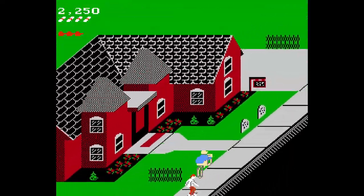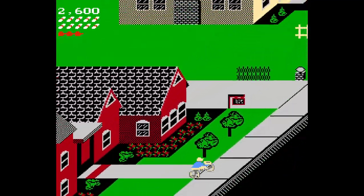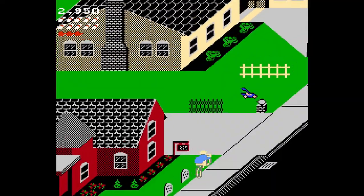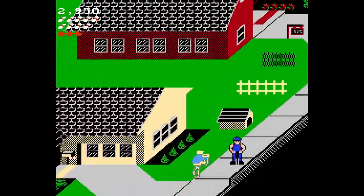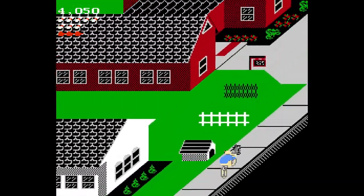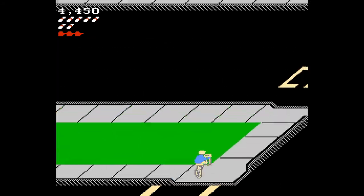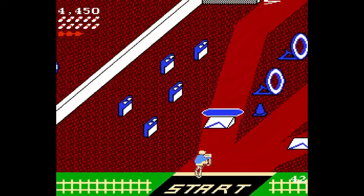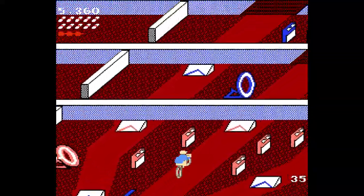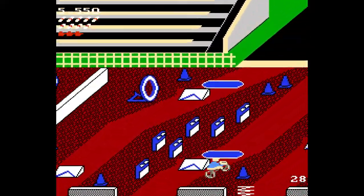The second trick is knowing when to throw the papers, and typically this house isn't too bad. Throwing the papers all depends on your speed. What I like to do is constantly hold the up on the D-pad so he's at full or maximum speed. For those upside-down L-shaped houses, you want to throw it pretty much immediately as you get to the sign there, and just hold up — otherwise the trajectory won't propel the paper to the correct location. I'm just trying to make it to the door and get my subscribers.